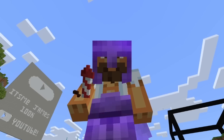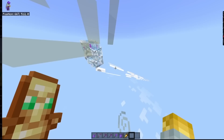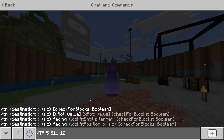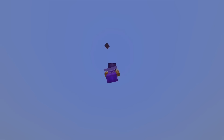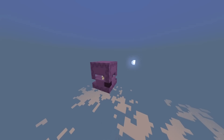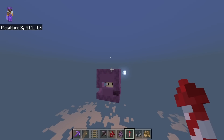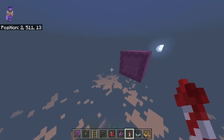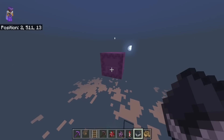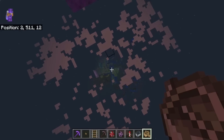Then I remembered a couple of DMs I got from users. One said their shulker boxes disappeared when brought from the End to the Overworld. The second DM was from a user saying he was pushing end crystals through the end portal and they were going to 511 blocks in the sky. So I decided to check if my shulker boxes had gone there — and lo and behold they had. You can see I actually name-tagged one. Shulker boxes when put through the end portal will literally go to Y=511. This is a new illegal because there's no way to normally place blocks or mobs up there.